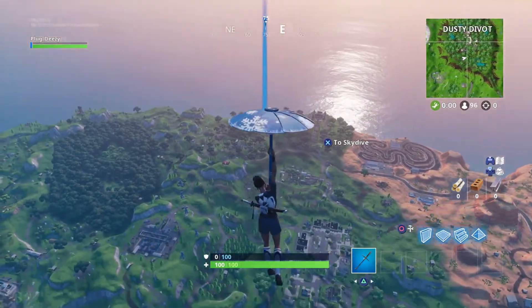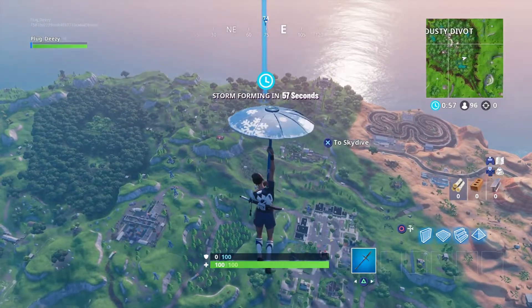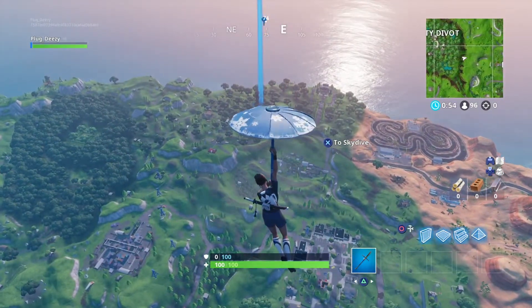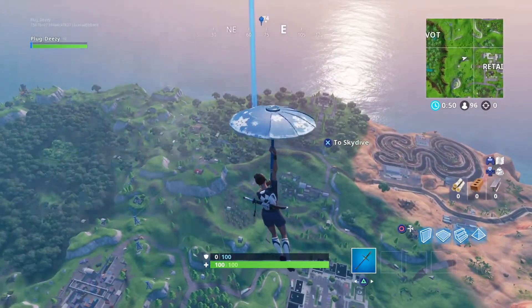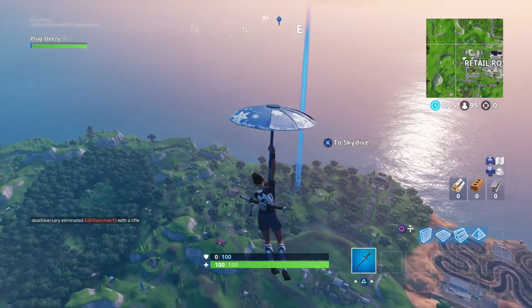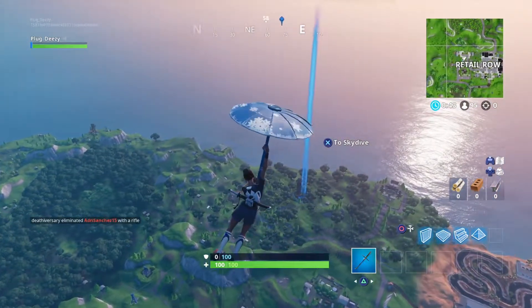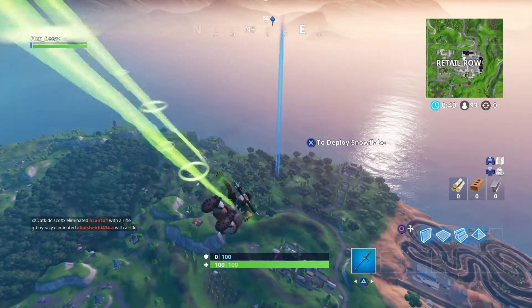I'm over here on my way to Lonely Lodge because the bus wanted to go so far, but it's cool — better to show you guys exactly where it's at and exactly where my marker is located. It's that big brown tower. Make sure to dance on top of it so you can complete the challenge.